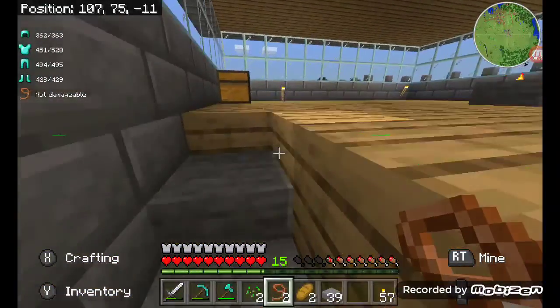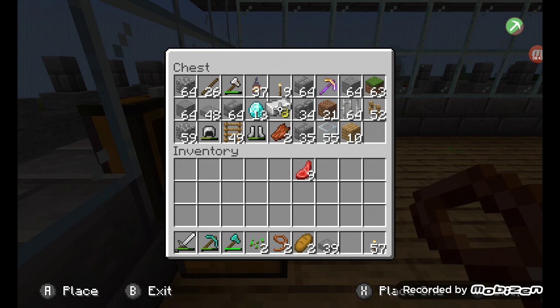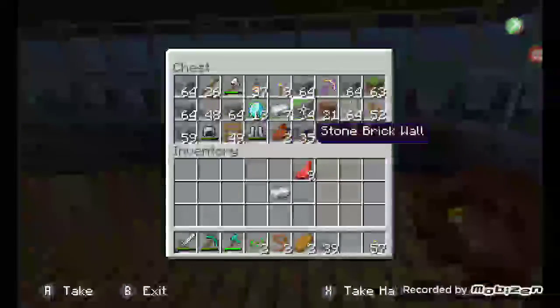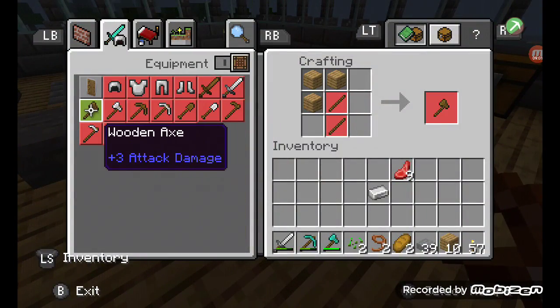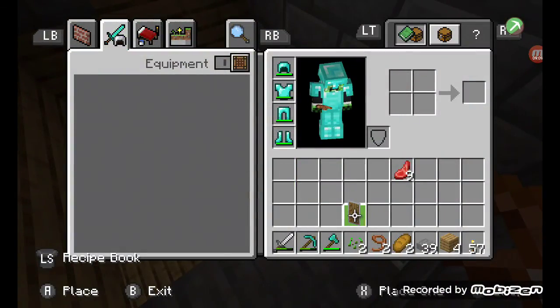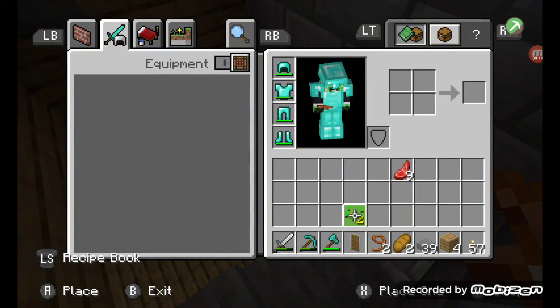I just noticed I don't have a shield — I haven't made one yet. I can't make one because I don't have enough iron... wait, how do you make a shield? Oh, you need wood. I didn't make a shield for a long time actually. I always used to use them. There we go — we've got our shield. I always do that on controller. My shield is ready.